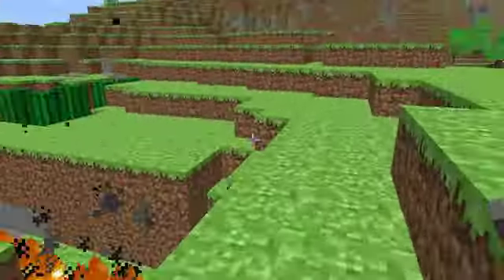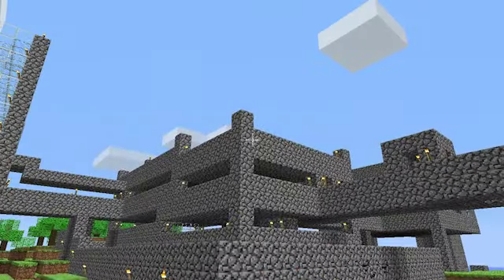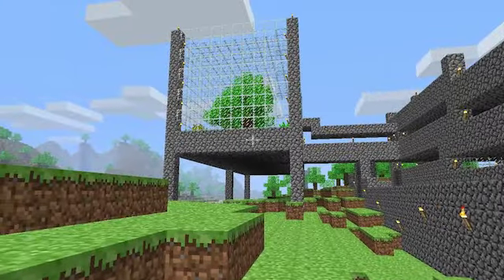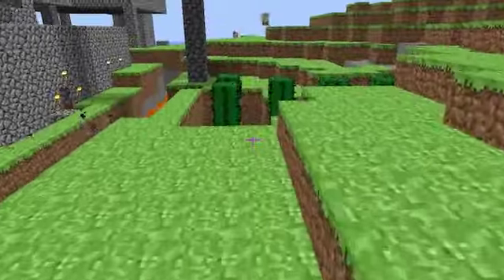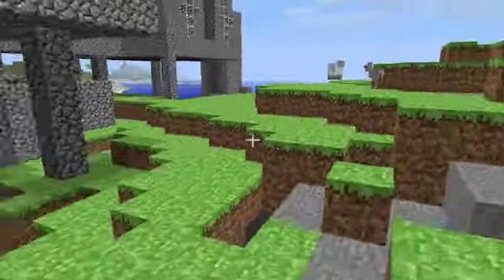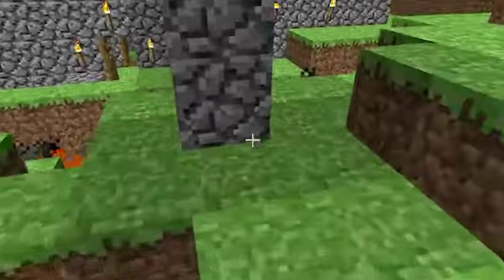My center tower expands up three levels, with a fourth one under construction. Off to the side is my sky garden, and then over to the other side is my current expansion. I'm going to start inside with the sky garden.